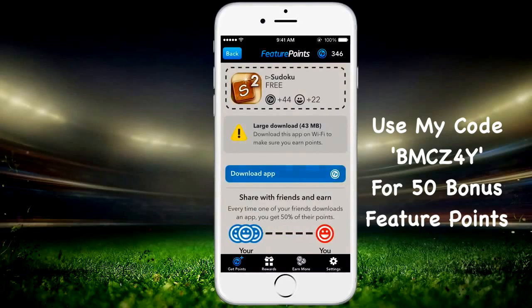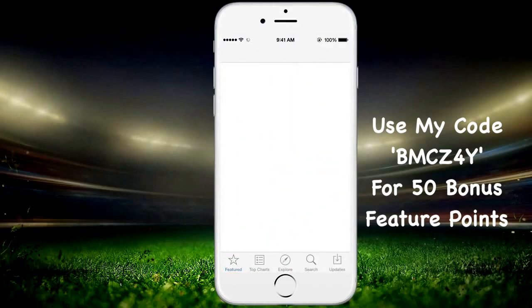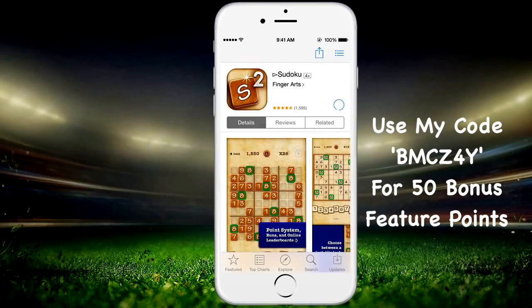For example, you can see Sudoku is 44 points. You click download, make sure you look at their requirements like 'use for 30 seconds' or whatever, and it links you to the App Store to download it — it's free. Then you use it, and after you're done you get those points. You can delete it once you're done; it doesn't have to stay on your phone, which is really nice.